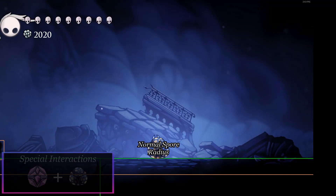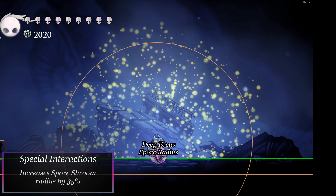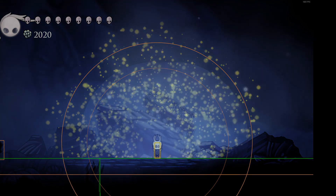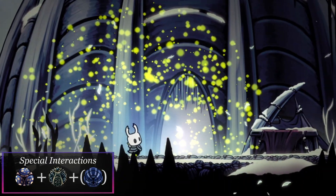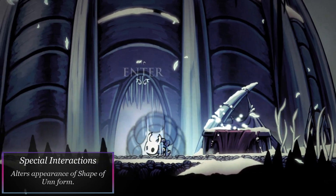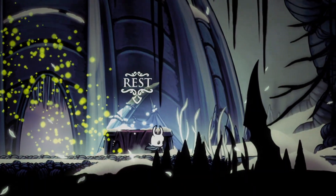When combining Deep Focus and Sporeshroom, the Spore Cloud created when focusing is increased in size by 35%. When combining Sporeshroom with Shape of Oon, the appearance of your slug form will have mushrooms on its back — or, if also combined with Baldur Shell, a shell with mushrooms on it. This is purely a cosmetic change.